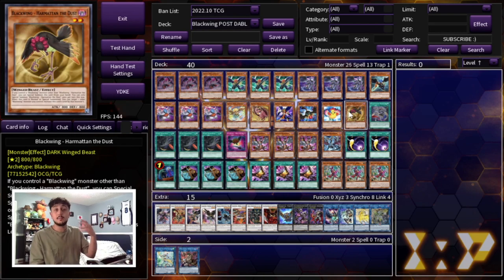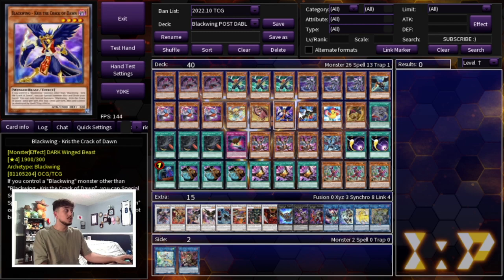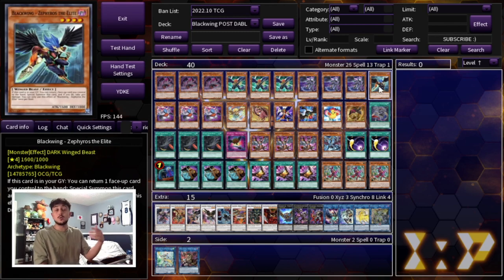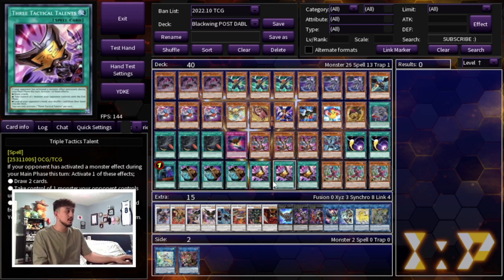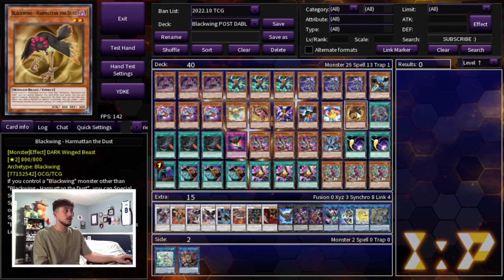We're playing one Harmatin. Harmatin is a level 2 that gives some level modulation, but the reason it's really cool is that Vara can send one or more monsters — so you can send Harmatin plus Zephyros, which equals level 8 for a synchro summon. Not only are you summoning your Blackwinged Dragon, you're also putting Zephyros in the graveyard as an extender just through Vara and Harmatin — that's why you want to be playing Harmatin.